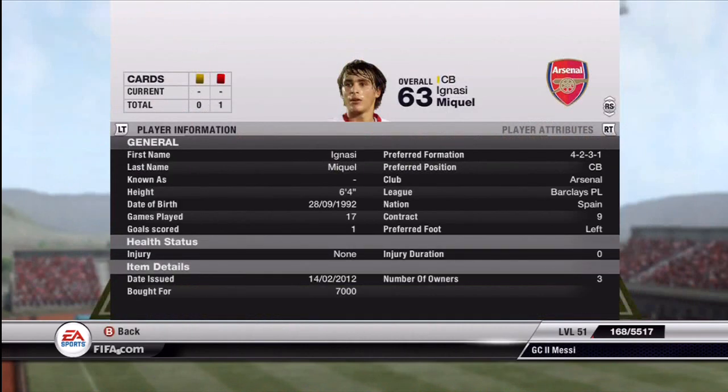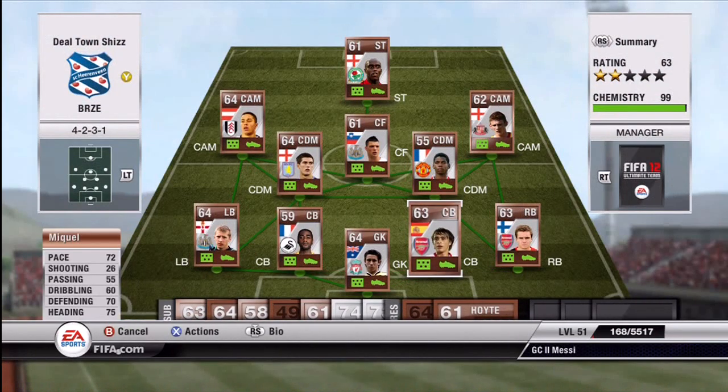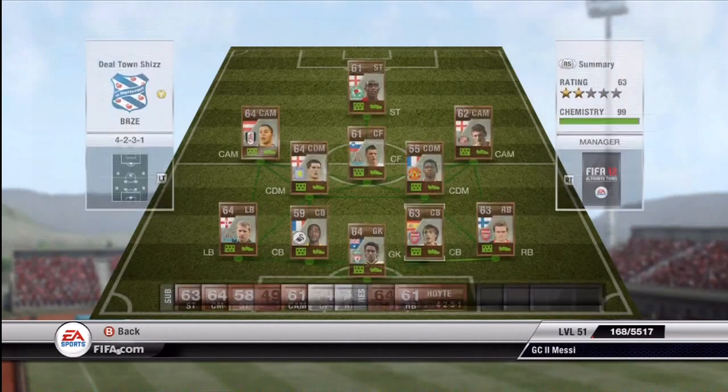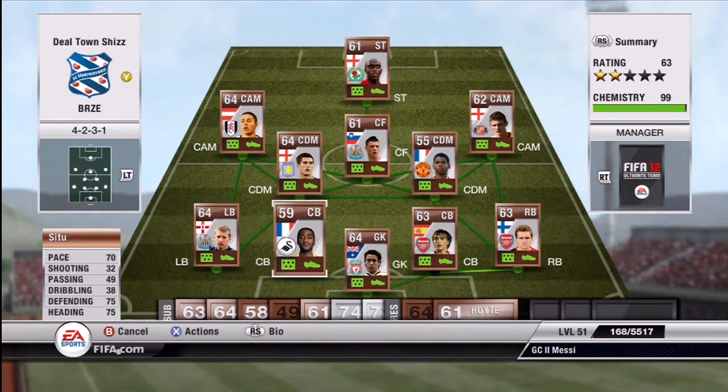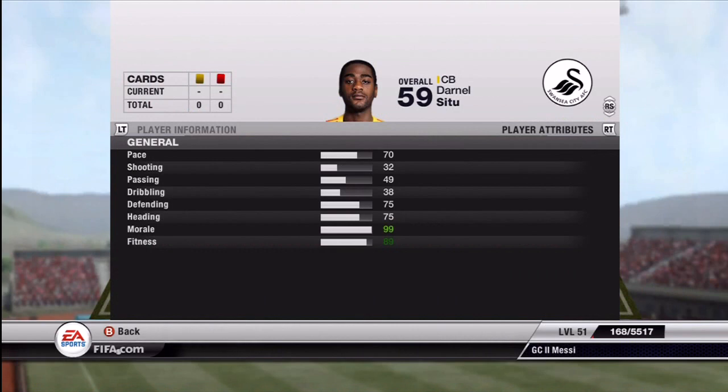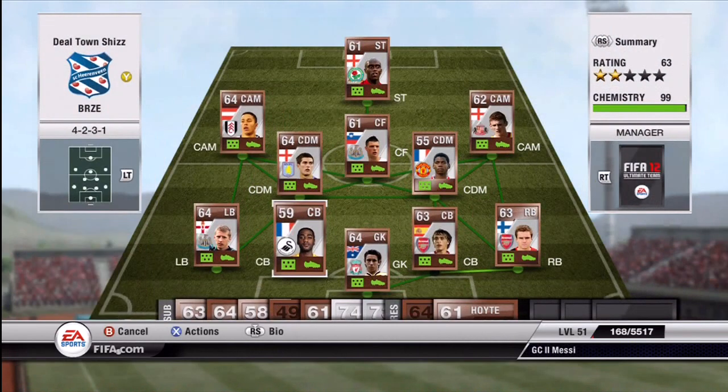The first center back we have is McAuley — six foot four, 72 pace, so he's actually a really good center back. He's also got good defending and heading stats of 70 and 75, so I'd recommend him, but he is quite pricy at around 7K. The second center back is six foot two with 70 pace, 75 heading, and 75 defending — he's a good defender as well.